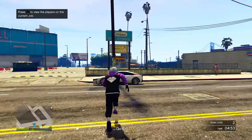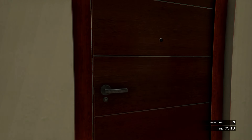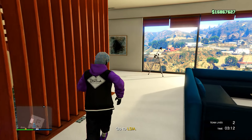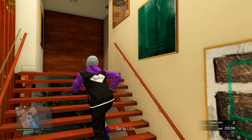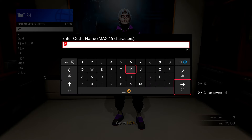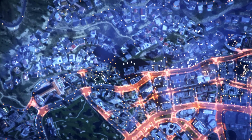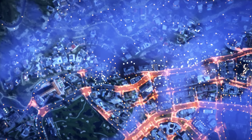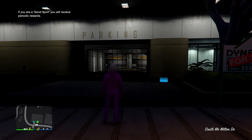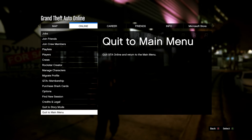In the mission, head over to one of your apartments — they won't show on the minimap so you'll need to know where they are. Once inside, go to the wardrobe and save this outfit to any slot you want, then quit the job using your phone. When you load in, equip that outfit using your interaction menu and you'll notice it is fully saved. From here you can add a helmet and a rebreather or mask if you want.